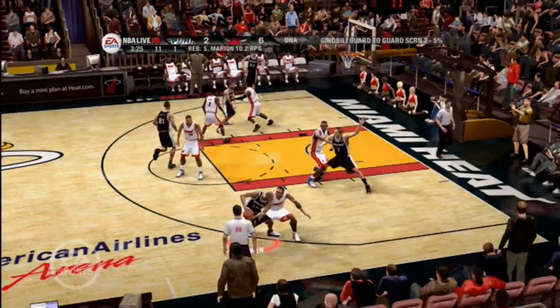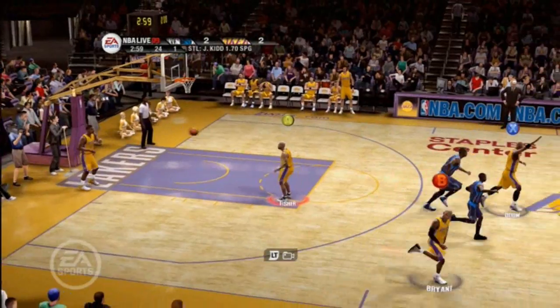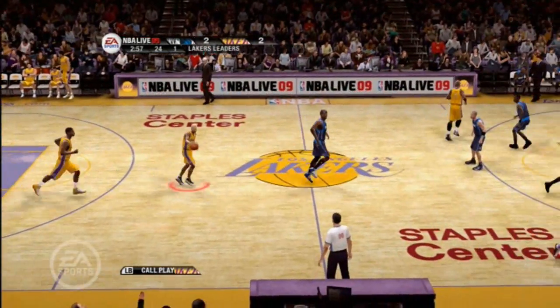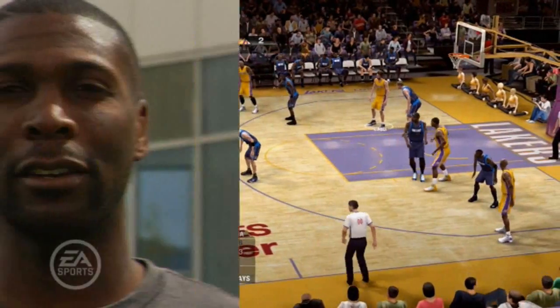So depending on who the five players are on the floor at any given time, your plays can change. What's really cool about signature play calling in NBA Live 09 is that you can bring up your play calling options with a simple button press, and we use dynamic DNA to decide what the play options are.